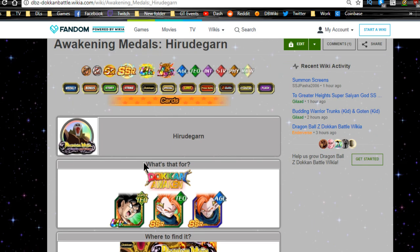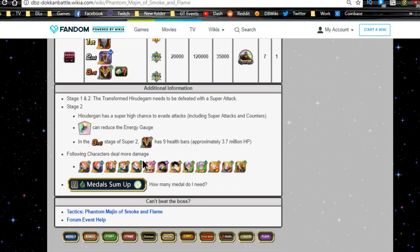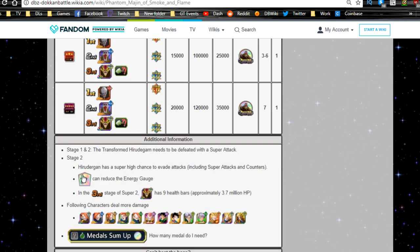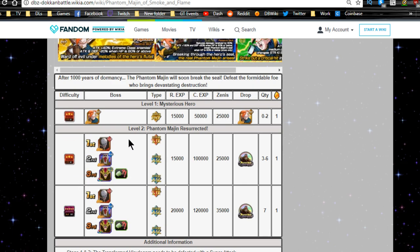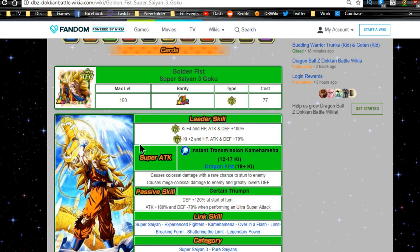The last medal comes from the Hirudegarn event. I did do a review of this — to beat it you'll need to get Tapion's Flute from his actual event in order to reduce Hirudegarn's barrier. That way you can attack him and actually do damage without him dodging every single turn. You'll need to grind out at least 21 of those medals to proceed with the Dokkan awakening.